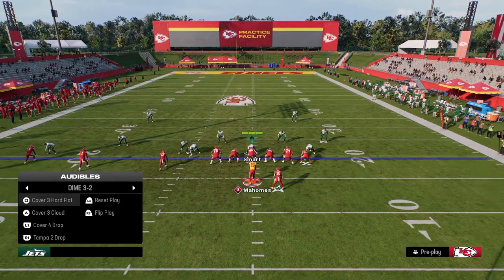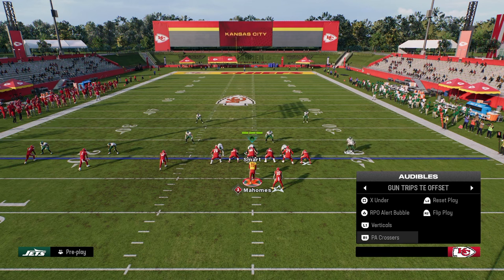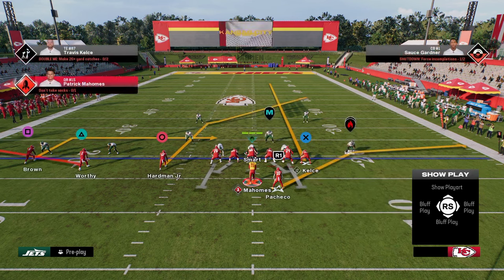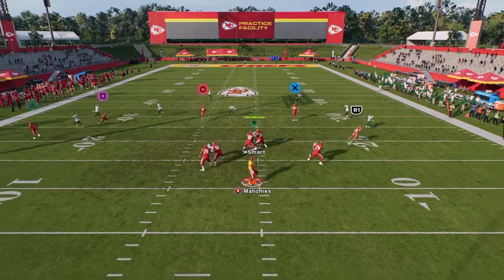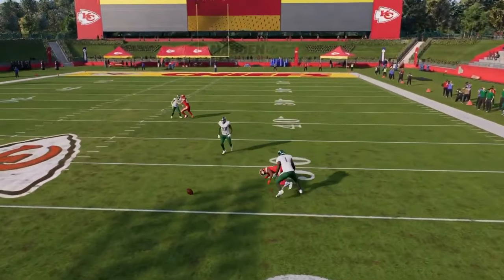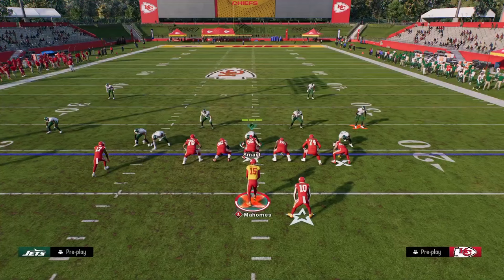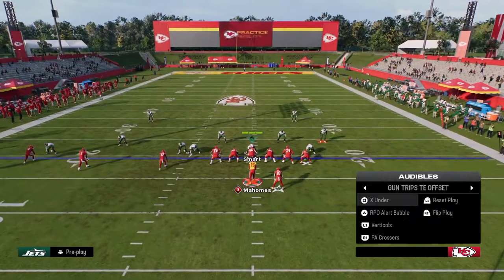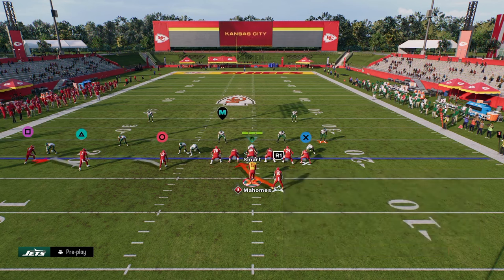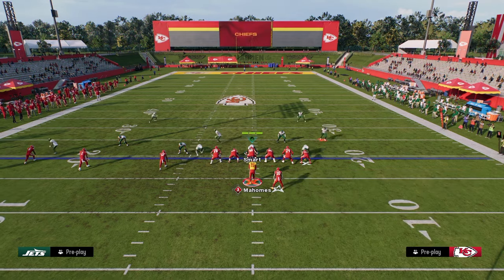One of the best things you can do in Play X Under this year is run it with the tight end on a streak to clear out the zones and have routes come underneath it. The one issue is cover four coverage does a better job on the crossing route. However, remember we can bomb cover four with the PA crossers setup. So you have the best of both worlds — the ability to take the top off the defense whenever you want while simultaneously having some of the best bubble screens in Madden 25.